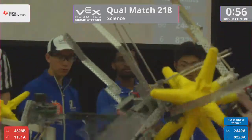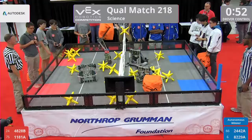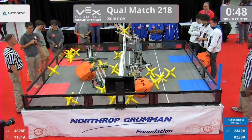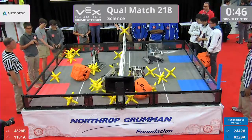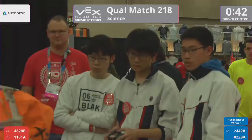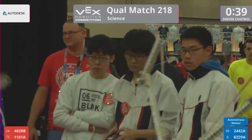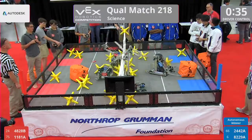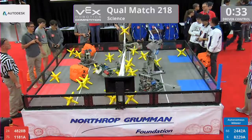Got a minute left in the match — still quite a bit of time. All the cards on the table; everyone throwing game pieces across. Two more stars sent over by the 4828B team. Blue Alliance robots getting caught up on each other, but they fixed that. 8229A sends three stars over and a cube immediately.